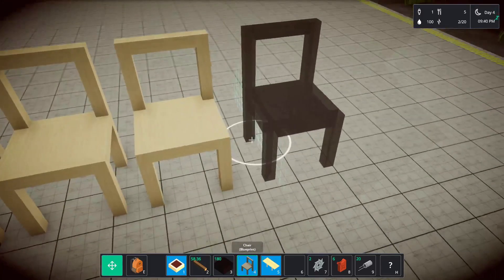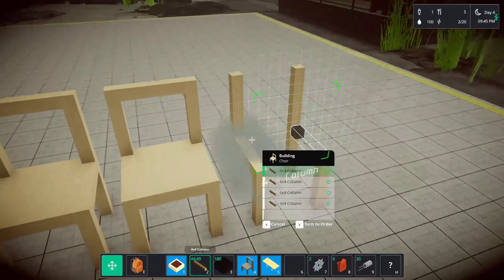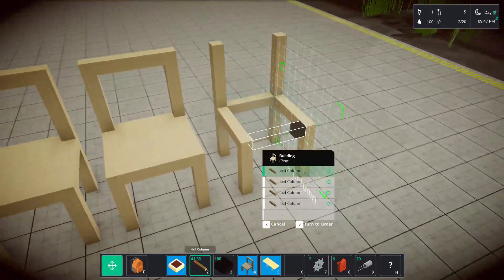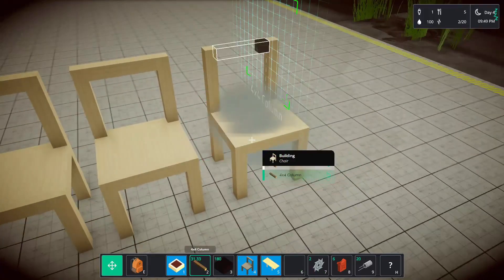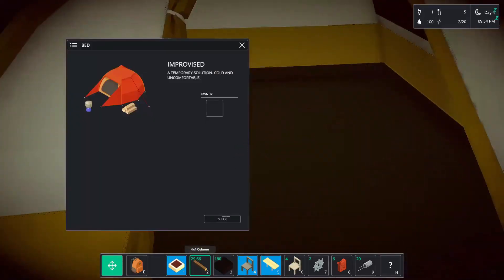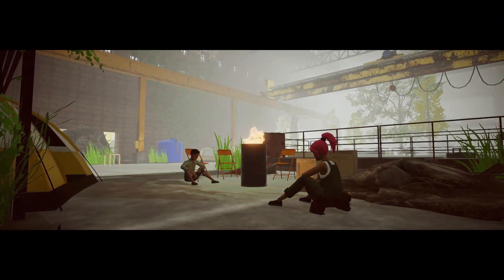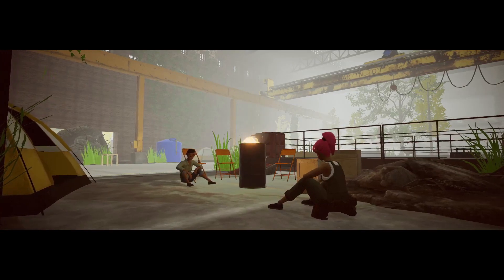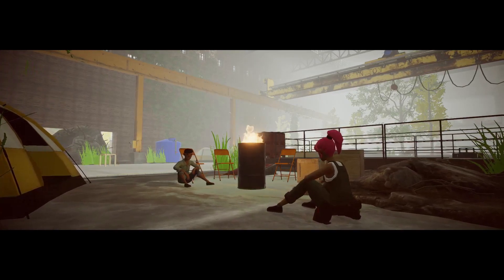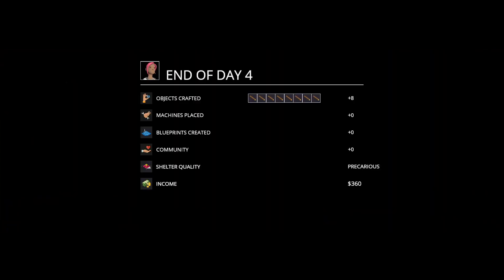Alcott must have loads of money if he can just buy stuff off me - why is he here? Unless he just enjoys it. I guess there's a certain freedom that comes with this, you know - living off the grid. All right, let's go to sleep. Very peaceful game this. End of day four, wonderful.